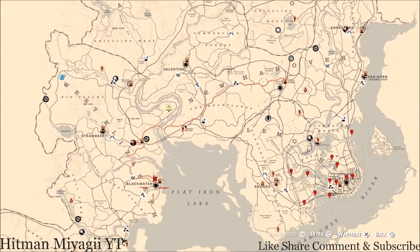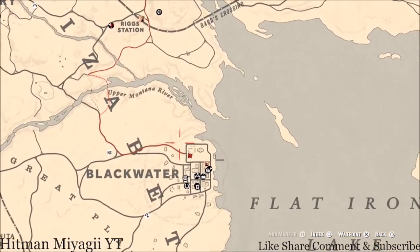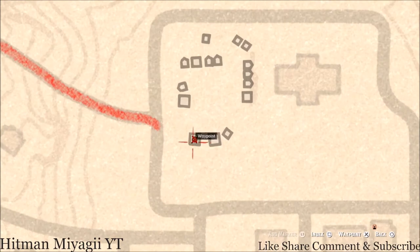Let's go down to the next thing, which is the Caribbean Rum antique alcohol bottle. Today it is inside Blackwater at this location, inside the first tent — right at the back of the tent, next to the bed. There are some crates or a barrel, and right on those sits your Caribbean Rum antique alcohol bottle for today.